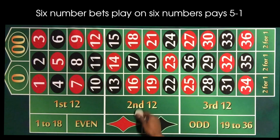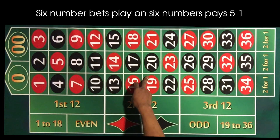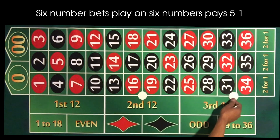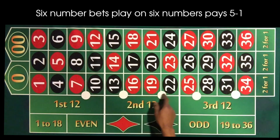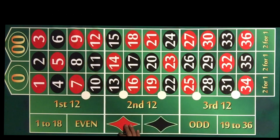Next is our six number bet, which works kind of like the street except you're covering two rows across — all six numbers. The six number bet pays 5 to 1. It takes a big chunk out of the board, though the tradeoff is that if one hits you only get paid even money on your five dollar bet, so you'd want to have other bets in play too.